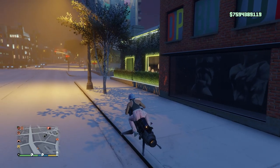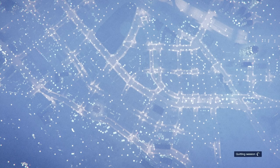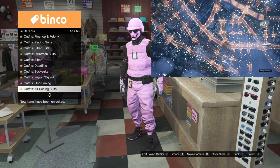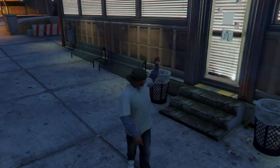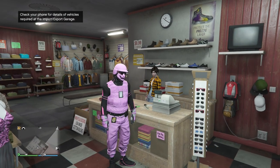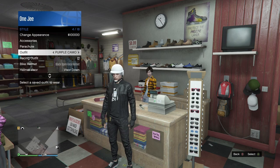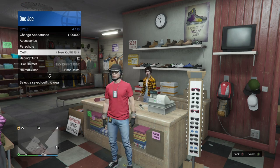We're done with console number two. All you have to do now is go to story mode — make your way there and turn off console number two. Console number one is still here. Go to story mode, turn off console number two, then we'll go back to console number one. Now on console number one, we need to save everything. You will lose your properties, cars, and everything, but you can keep your outfits, money, and rank.